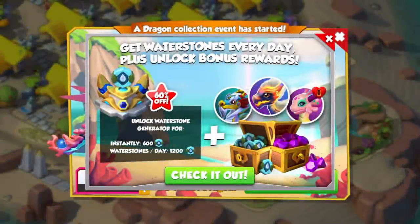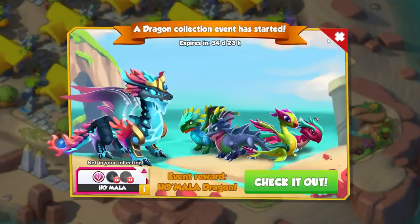Hello! The new Water Ancient event has now begun in DML. This will be a month-long Ancient event as we have seen before. We will go through all the things you can do in this event at the moment, what events to expect, and how you can get some bonus Ancient tickets. When you open up the game it says get Waterstones every day plus unlock bonus rewards — this is trying to get you to buy the Waterstone Generator, which we will look at in a bit.